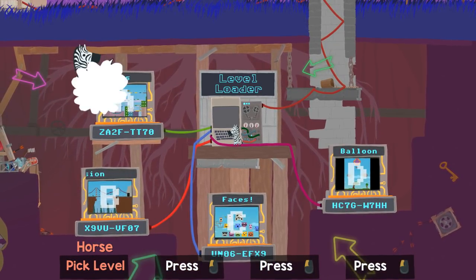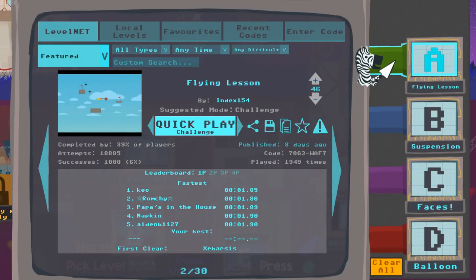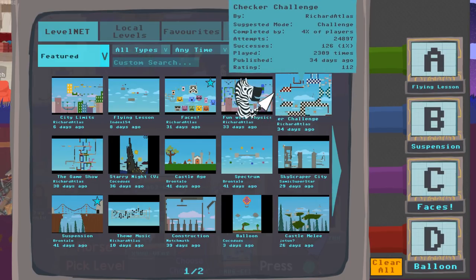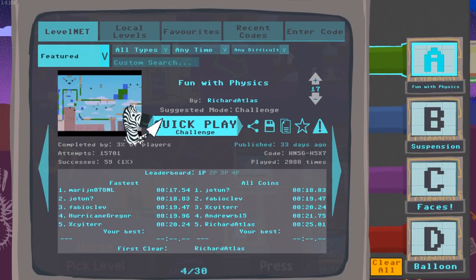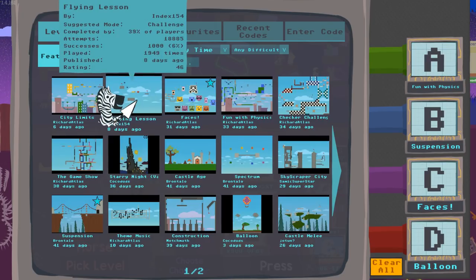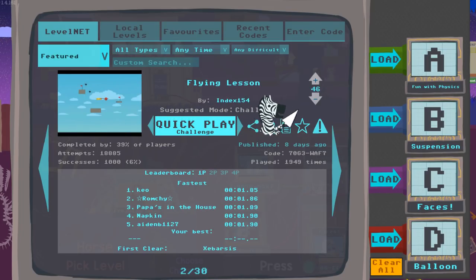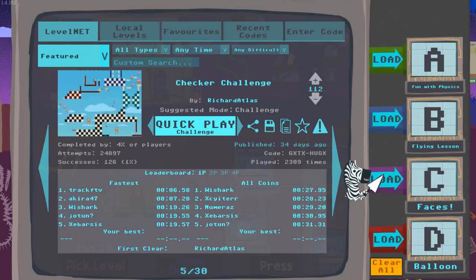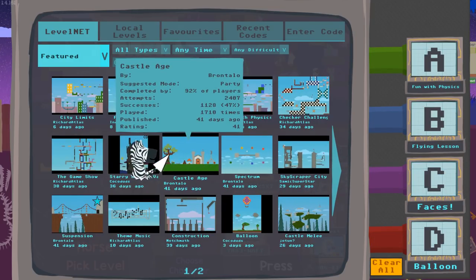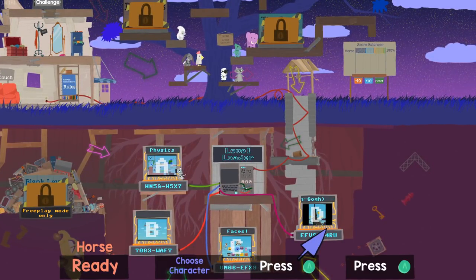Let's go ahead and try to pick some more. This one looks tough — Flying Lesson, we'll put that on A. This is Fun with Physics. Checker Challenge — ooh, this is gonna fit our black and white style we got going on right now. And we have Starry Night — it's Vincent van Gogh's famous painting. Very cool. So there's four more levels. All right, let's try this one out.